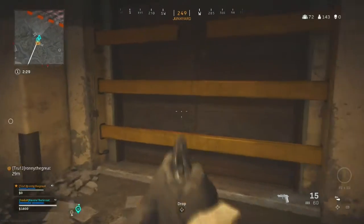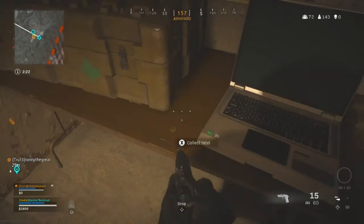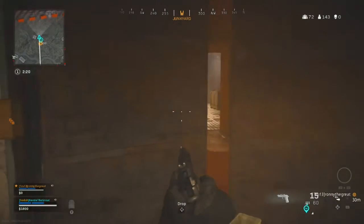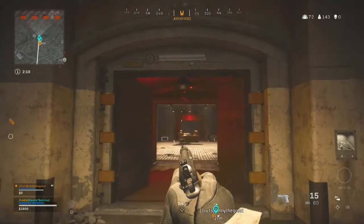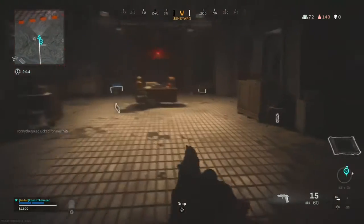You go over there where it shows these three little indents on the map, and then one a little bit to the left of it. Then you go down into the one where the floor is shown on the map, and there should be a hatch on the right on the floor to go down into this bunker.